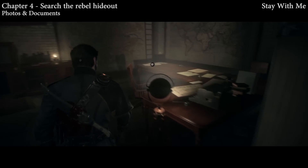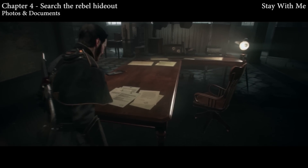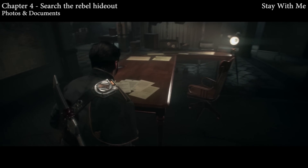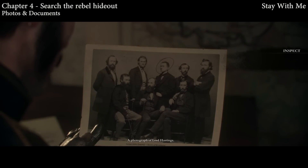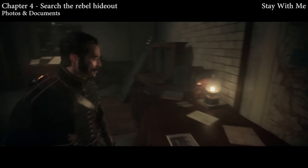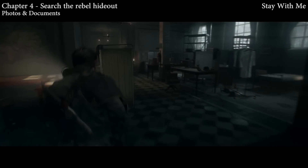The next one is where you're searching the rebel hideout. After you place the woman in the bed to rest, come over this way. You'll see some papers to shuffle through — that's not the actual collectible. The actual collectible is behind you on a table against the wall, so turn around and grab that photo right there: a photograph of Lord Hastings. This is also in the exact same area — put down that photo, go to the center of the room, and there's going to be a document you can read.